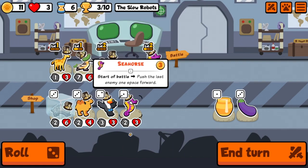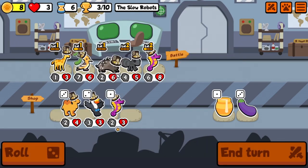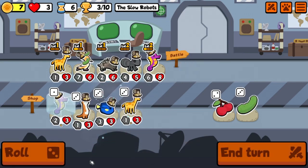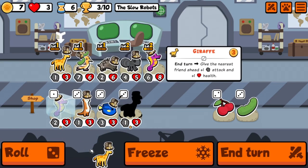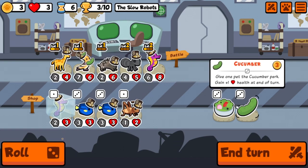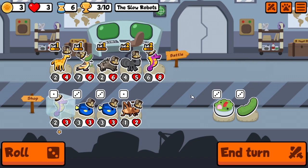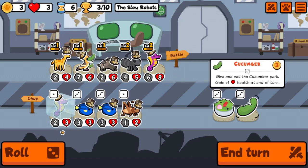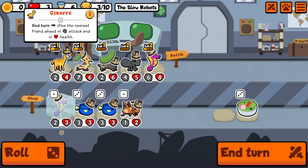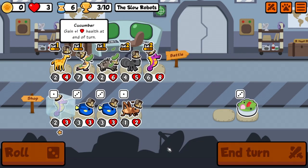We'll take the porcupine, put it behind the ant, and hold on to the seahorse. Another giraffe is better — take that, and one more pet. Let's roll. We could take a salad bowl or put a cucumber on the porcupine — let's do that for now and go with that as is.